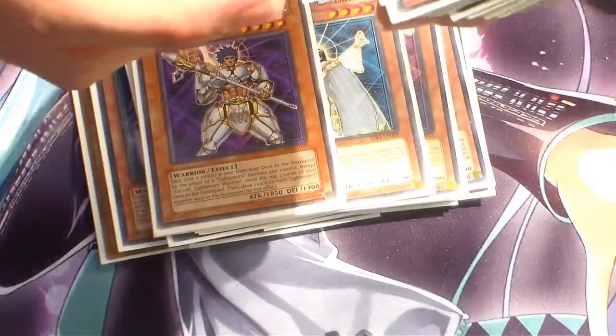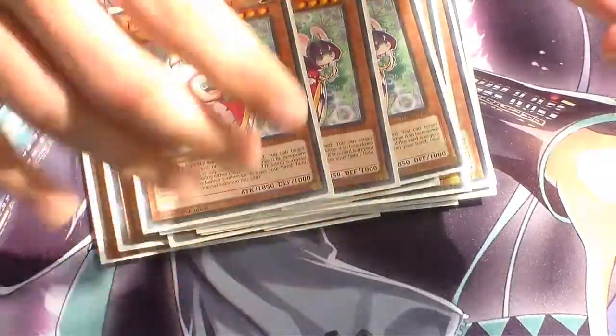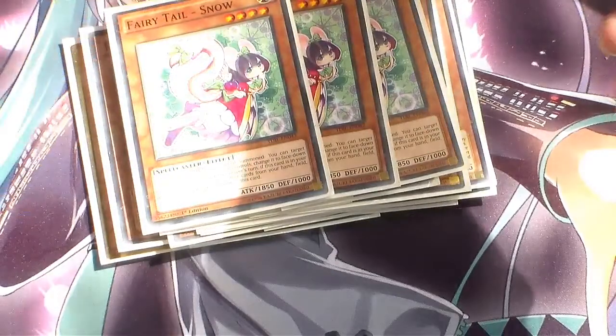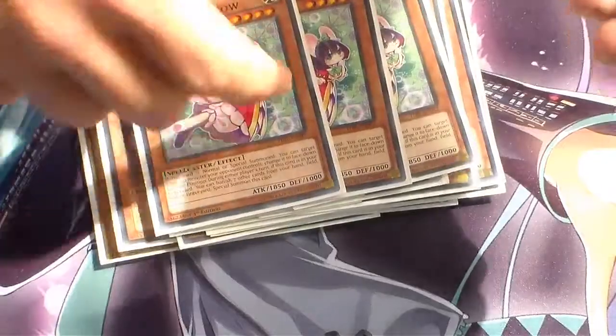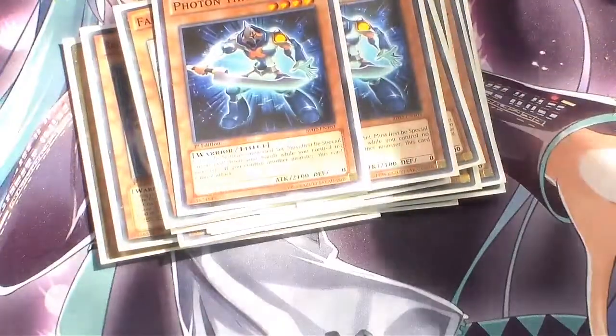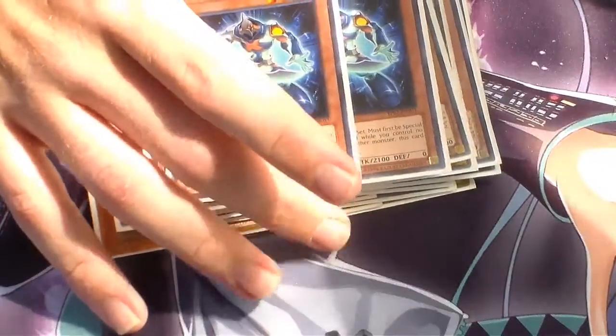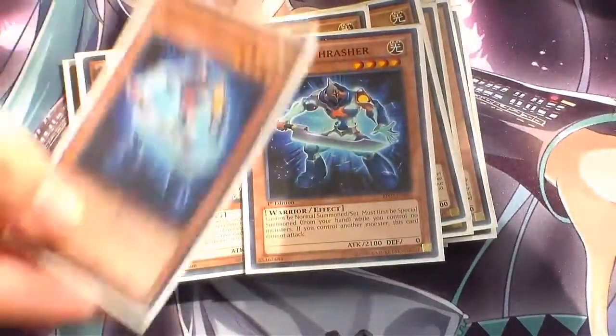For my other monsters, we're running Three Fairy Tail Snow. Best monster of the deck — banish 7 cards from your field, hand, or Graveyard, Special Summon her, and Book of Moon your opponent's monster. Running Two Photon Thrasher because if you control no monsters you can Special Summon it. Really good to do Rank 4s and Level 8 Synchros.